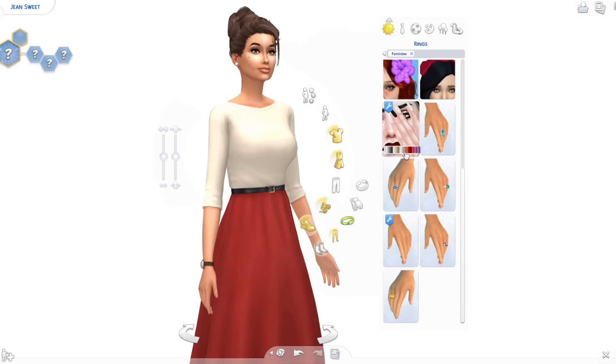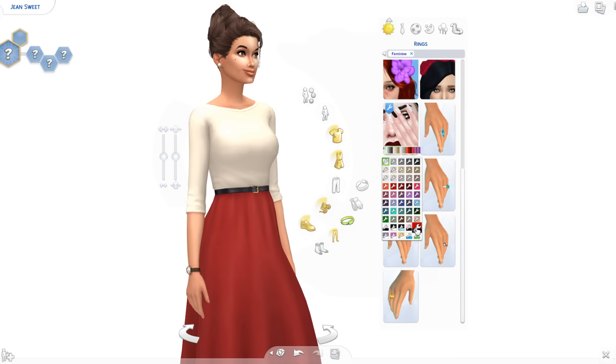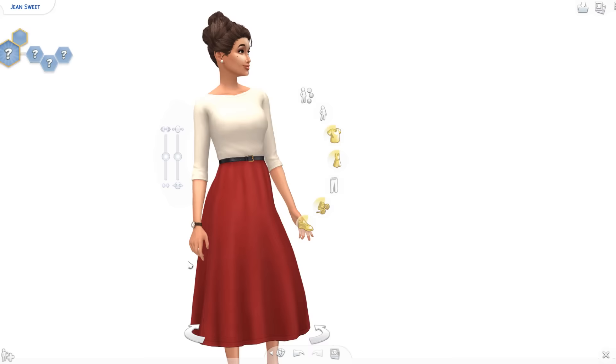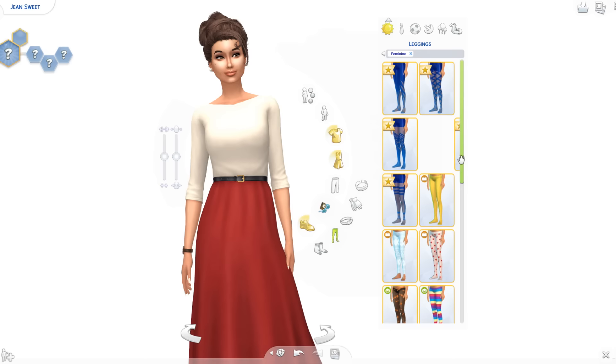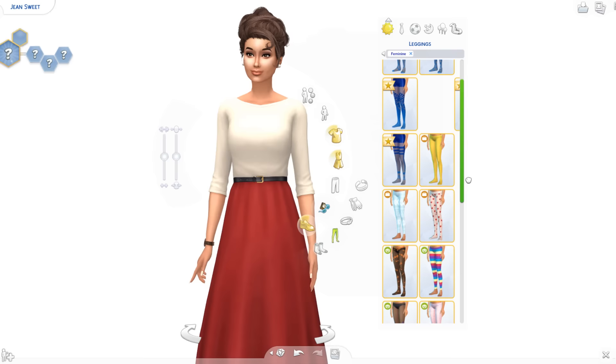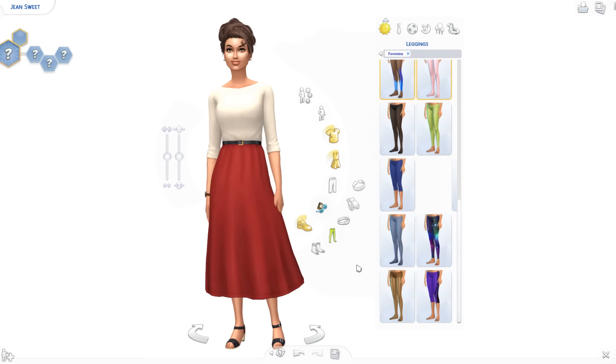Oh my god, we have nails — that's right, he gave me nails! What do white nails look like? I can't see. I can't see the hands. Oh, why is it all the way — oh gosh. CC is so glitchy. I think Spring Sims is going to be so proud of me. Oh my gosh, we've glitched out the game so bad.